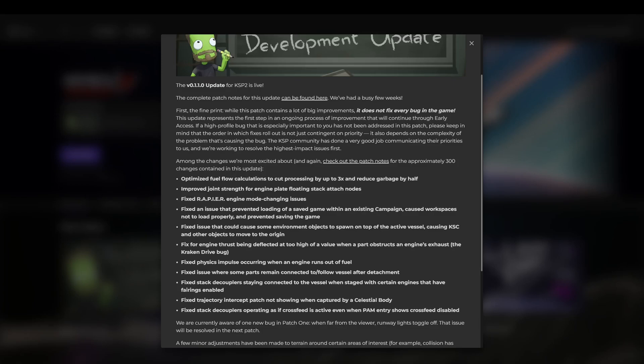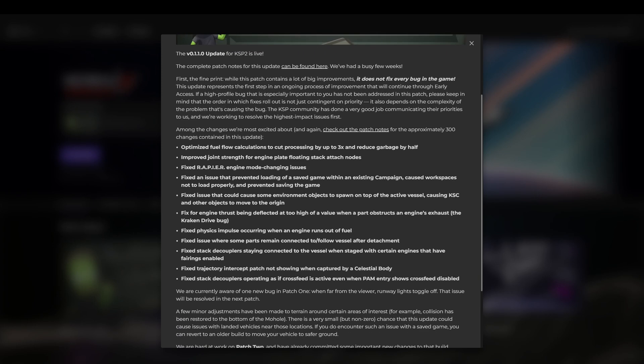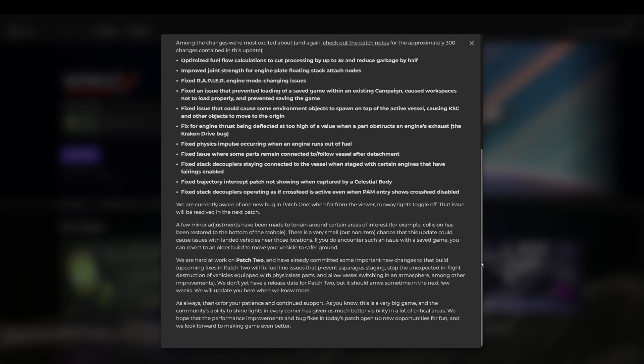Kerbal Space Program 2 has had its first update and we are currently looking over what they say they've changed. They optimized the fuel flow calculations to cut processing by up to three times and reduce garbage by half. That's significant.